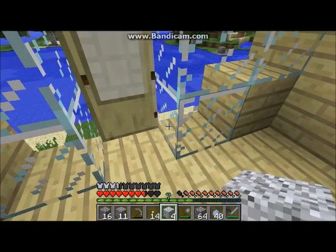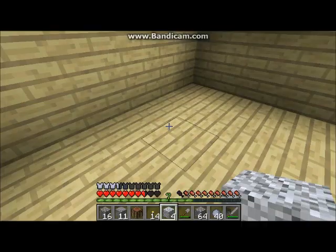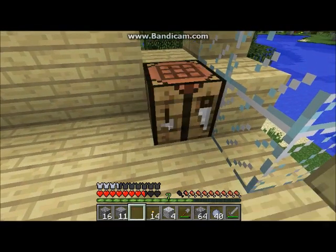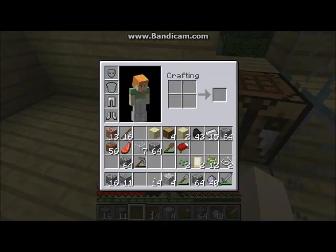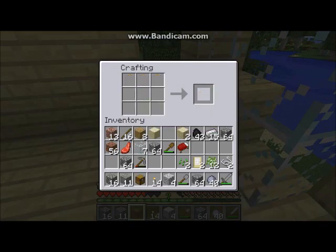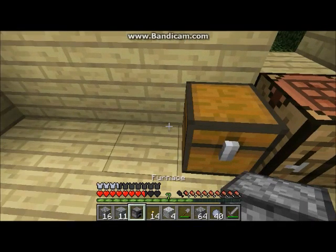I took everything with me. That chest I had was everything I had. So let's put our crafting table back, and I will expand this house later. Wish you could make different colored chests out of different colored pieces of wood — that would be really cool. Take the furnace, put it there. Boom. We got ourselves some coal.